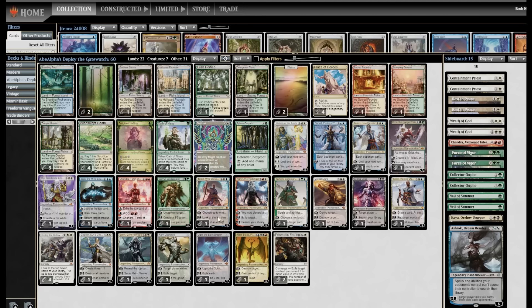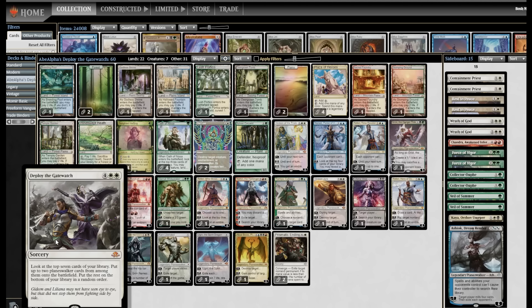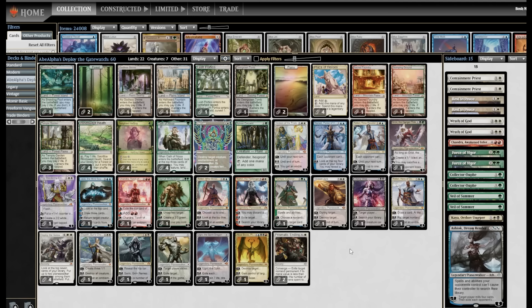Very clearly, what's going on here is Deploy the Gatewatch — it's Collected Company for Planeswalkers. White, white, four: look at the top seven cards of your library, put up to two Planeswalkers onto the battlefield, put the rest on the bottom in a random order. Just splatting out Planeswalkers here for six mana, and the deck up to that point just plays other Planeswalkers and ways to enable them.